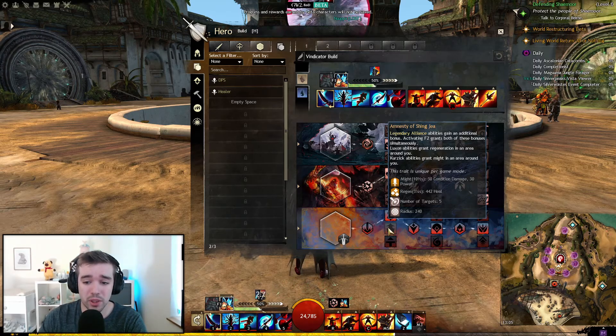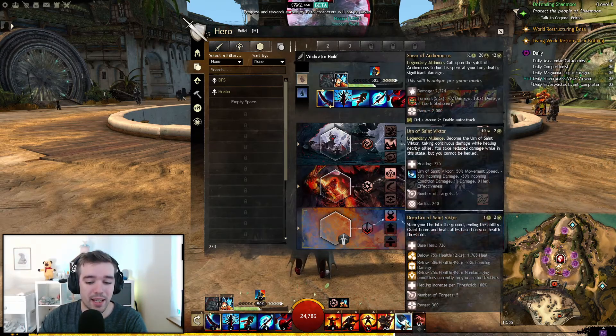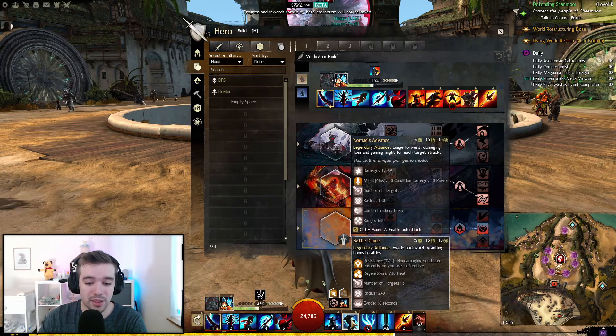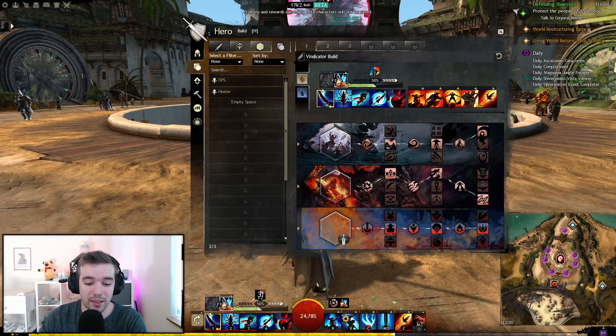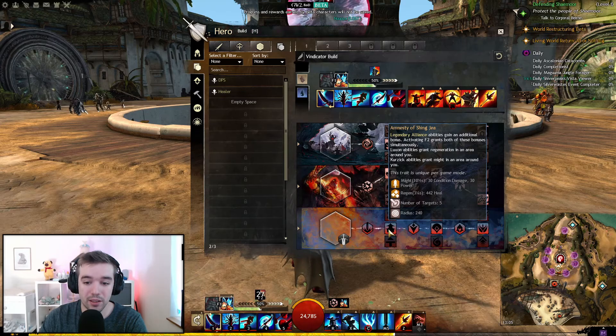Luxon Abilities grant regeneration in an area around you. When switching legends or activating Alliance Tactics, regeneration is granted in an area. It seems like most of the abilities grant some form of regeneration on tactic swap.